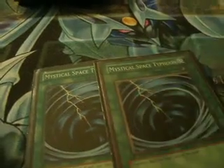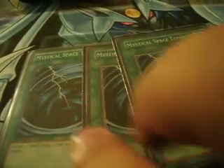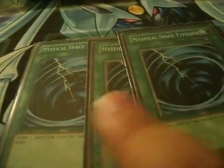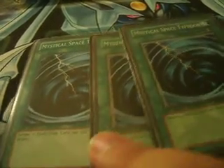Next, three Mystical Space Typhoons. I run three in this deck but not in my other decks because this deck doesn't really have any other spell and trap card destruction, whereas my other decks do — or I don't worry too much about spell and trap destruction with them because they usually have some form of immunity, like Evilswarm Pandemic and Hazy Flame's ability to not be targeted.